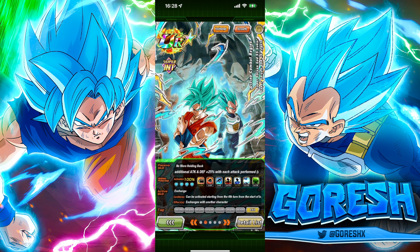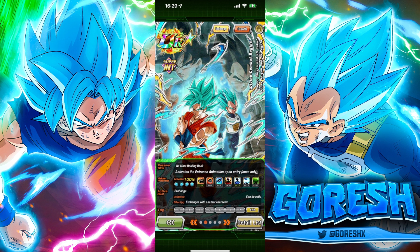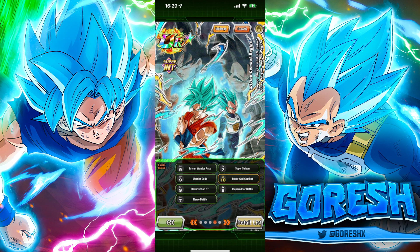The active skill exchanges into Vegeta starting from turn four once only — pretty easy to activate, just turn four and that's it, simple condition. Their links are: Saiyan Warrior Race, Super Saiyan, Warrior Gods, Super God Combat, Resurrection F, Prepared for Battle, and Fierce Battle. Most of these are pretty good — Saiyan Warrior Race, Super Saiyan, Prepared for Battle, Fierce Battle. Warrior Gods is fine. Super God Combat and Resurrection F are the two dead links, which is kind of bad since that's two out of seven.